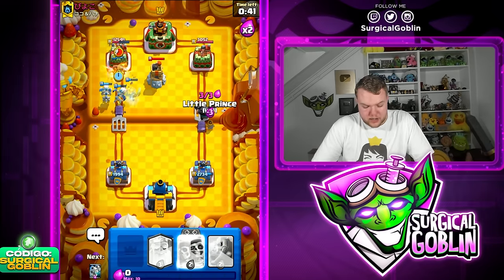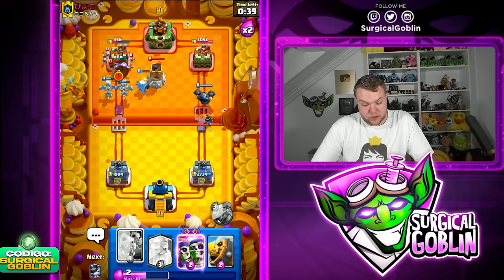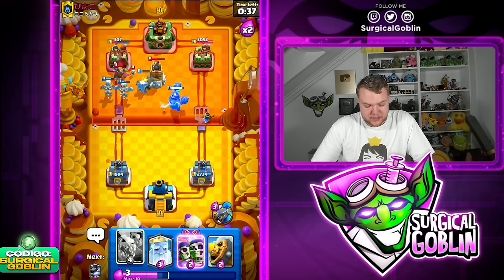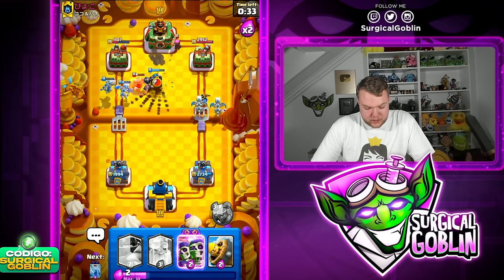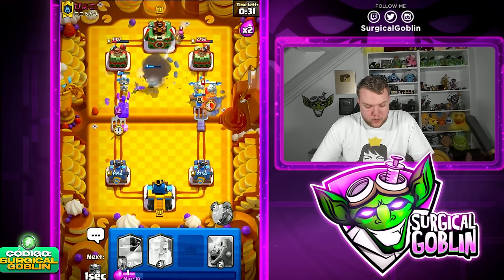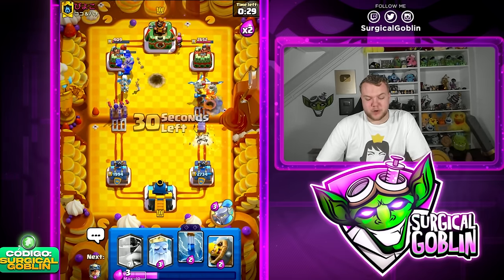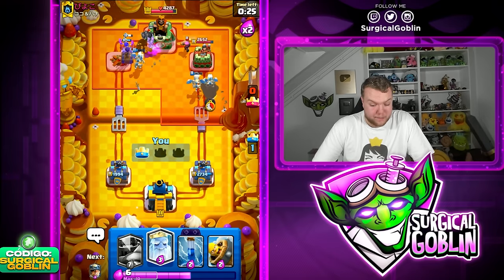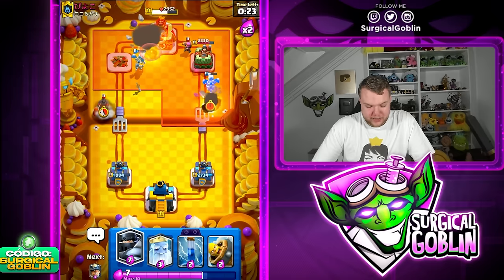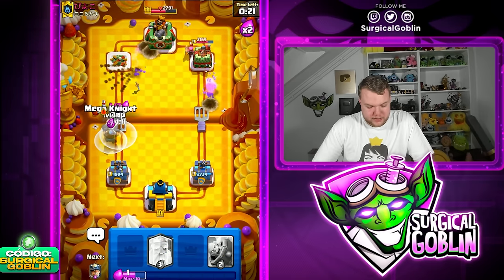Let's go Miner right side and Little Prince right side as well. Very good pressure. Mega Knight is jumping. Let's go Skeleton Dragons and Wallbreakers on the left side — very good pressure on both lanes. He's not able to keep up with all the pressure we're applying, and in the meantime we're getting good damage on his right side tower.